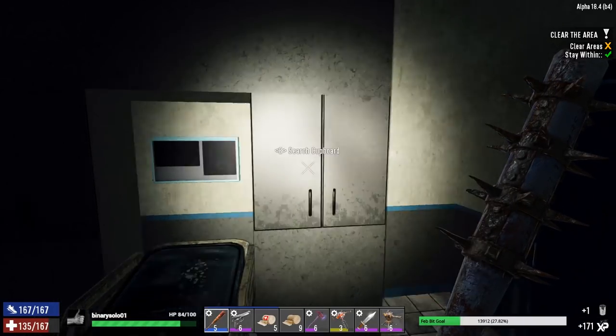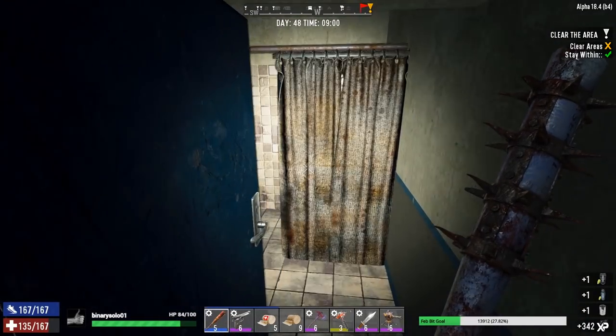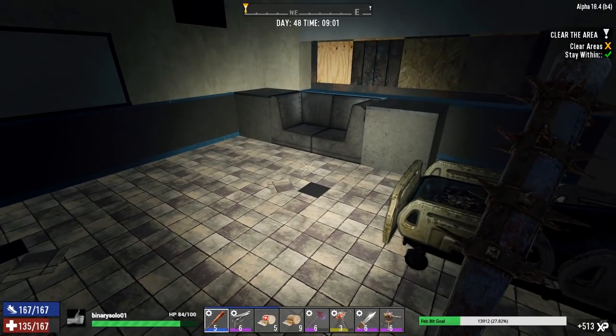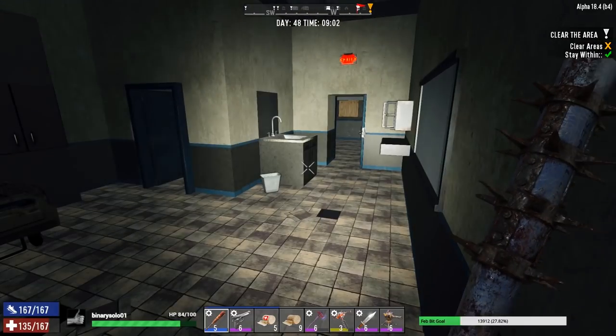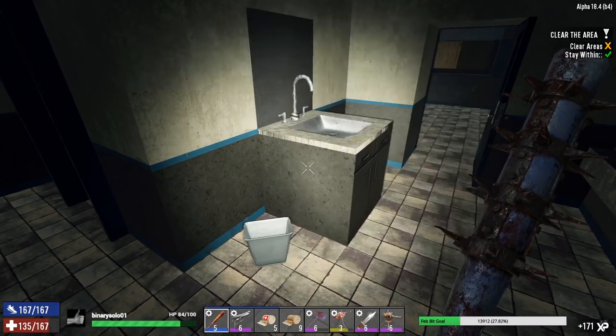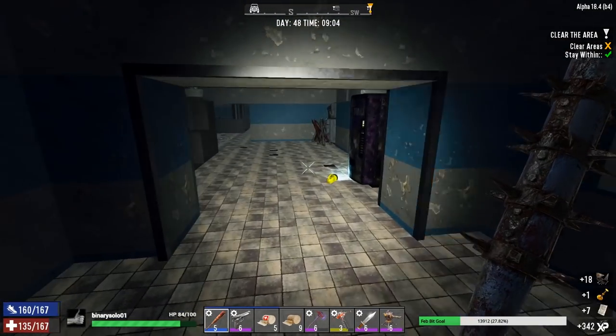Why am I even looking at cabinets? My curiosity gets the best of me — what's in that cabinet? What do I need more than anything? I think I want the shotgun — yeah, I want that shotgun book. I'll bet you the shotgun book is in that cabinet. And it never is, but at least now I know.